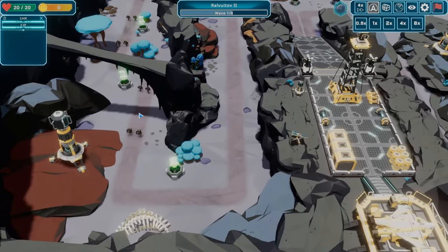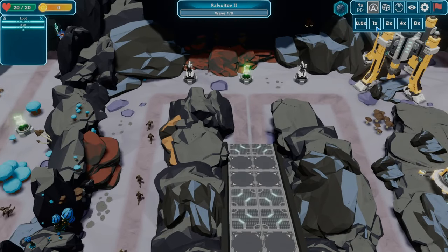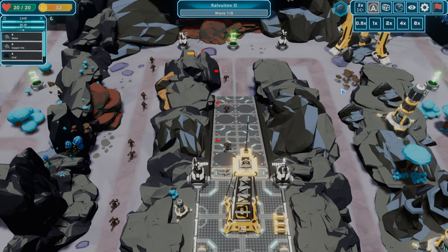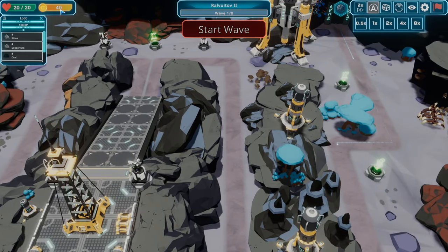Here they come — we've seen these little guys before. I don't know that I have enough turrets to fight all these off. I'll slow it down to two times speed. We're not accumulating many points — these guys don't give us much. They're going to get through at least this first round. Oh man, we made it! See what I'm saying — we only have 40 points, I can't buy anything.